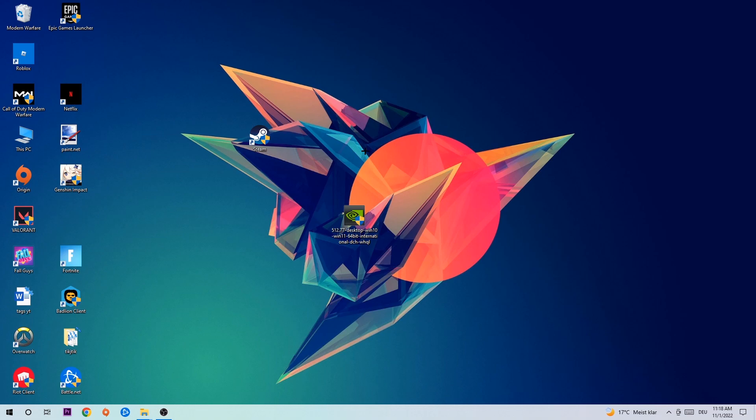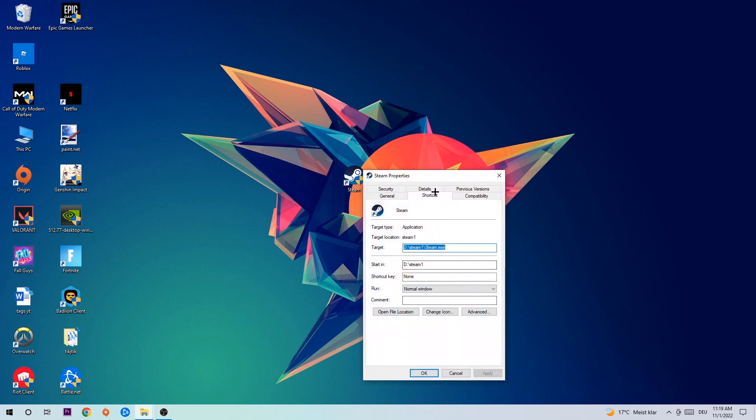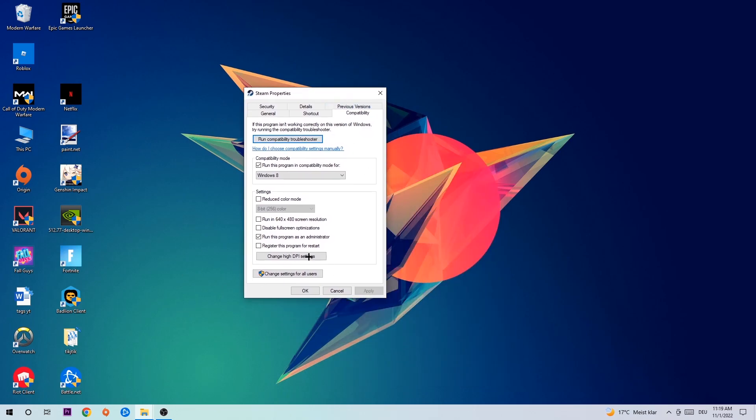Once you're finished with that, take your in-game shortcut on your desktop — your launch shortcut — and right-click it. Go to the very bottom where it says Properties, hit Compatibility, and simply copy these settings: enable 'Run this program in compatibility mode for' and select Windows 8, enable 'Disable full-screen optimizations', as well as 'Run this program as an administrator'. Hit Apply and OK.